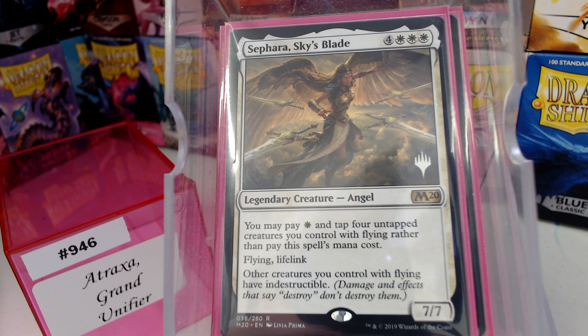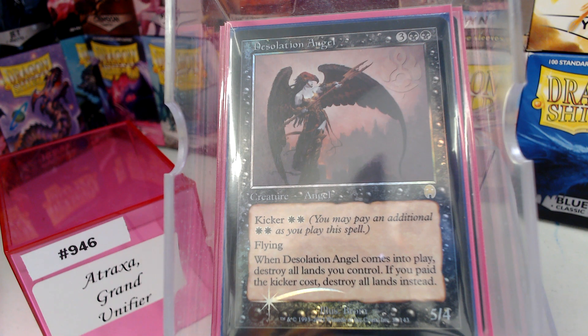You remember all that mana rocks and all that land search? Well, yeah. Desolation Angel. Desolation Angel is a risky, risky business to be in, because your first thought is, oh, it's a five-mana 5/4 flyer. No. No, it's not. You pay the kicker every time — this is one of those cards where you gotta pay it. Because if not, you just lose. When Desolation Angel comes into play, destroy all lands you control. If you pay the kicker instead, destroy all lands. So she's a 5/4 flyer for seven mana with a stapled Armageddon onto her. That's why I put in all those rocks. It's been a while since I've actually built this one — I've built like 15 decks since I actually built this one.